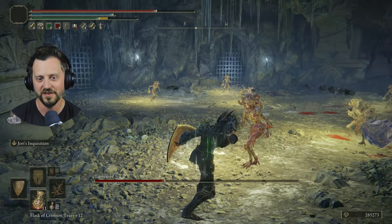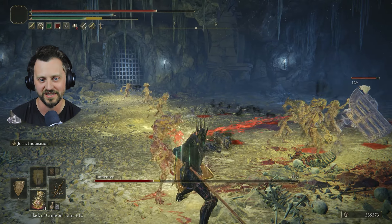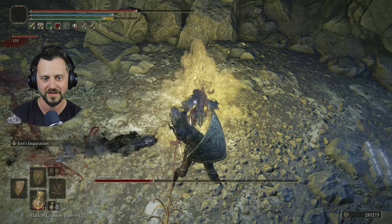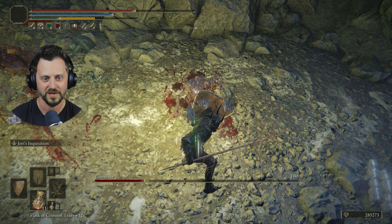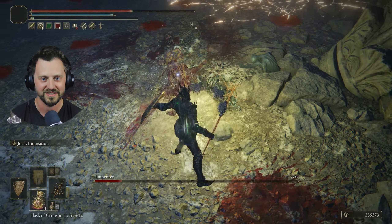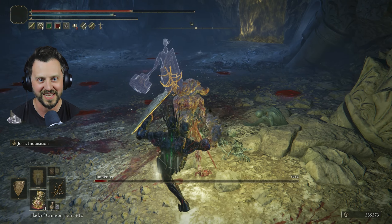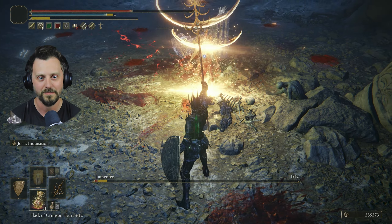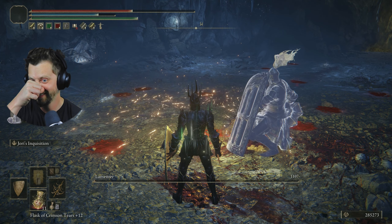I think you kind of know which one it is because he doesn't... where is that him? I think that's him. I found you. That's right, I found you — because you didn't die. Oh, I got you with the backstab! You didn't like that. Machine gun. That was a weird fight — very strange.